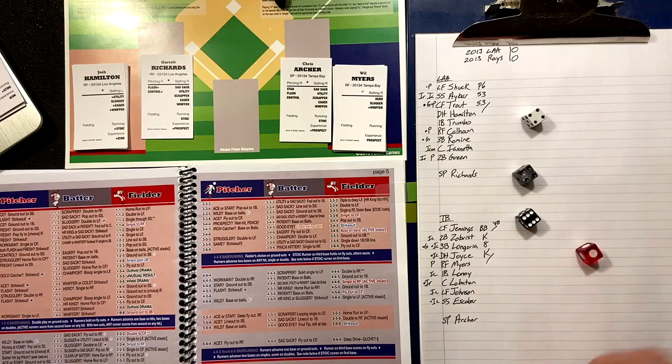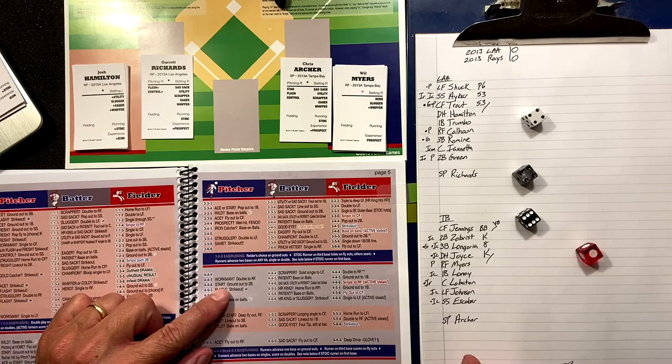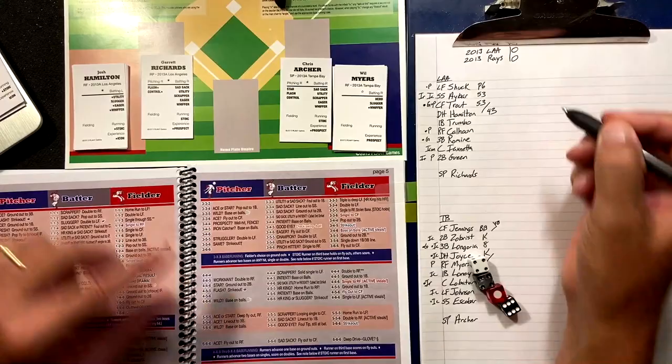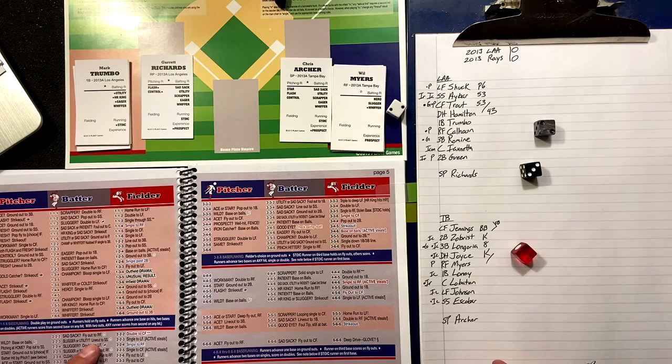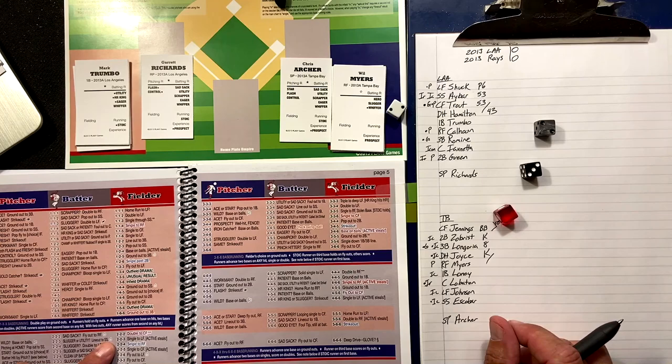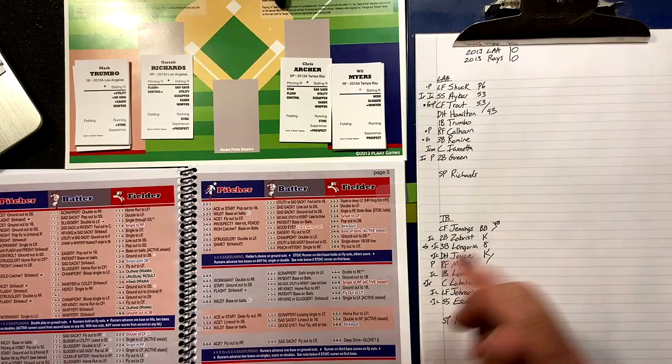They get a man to second but that's it. Josh Hamilton — four-four-six — he is a star, so it's a ground out to second. Trumbo at first base — two-two-three — not wild. Slugger or utility? He is a semi-utility but decider die says no. He is a whiffer, so he strikes out.